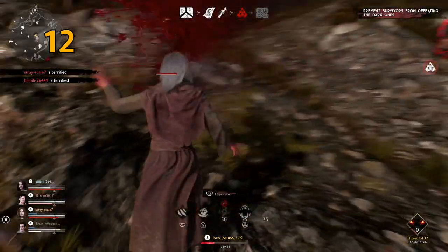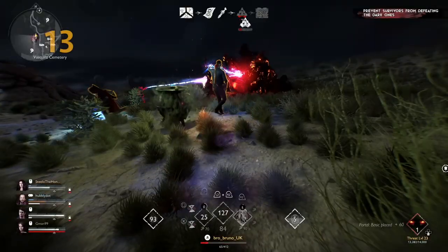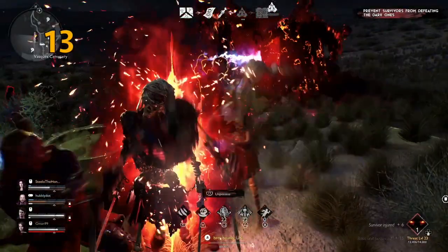Aim for threat level 10 by the time the map pieces are collected, as that's when you can summon the boss. Also aim for level 20 by the time the dark ones ritual gets started.